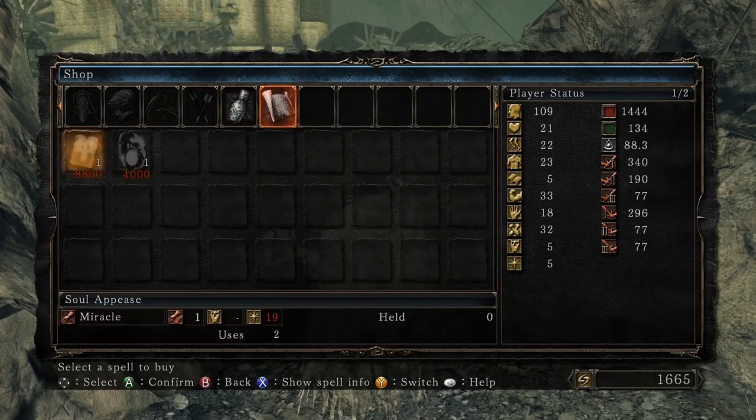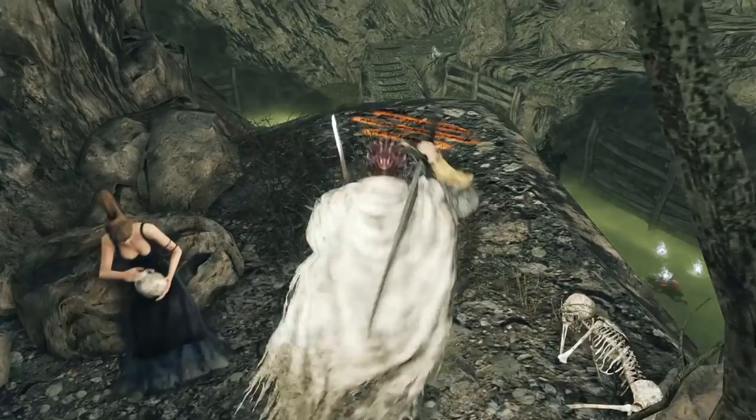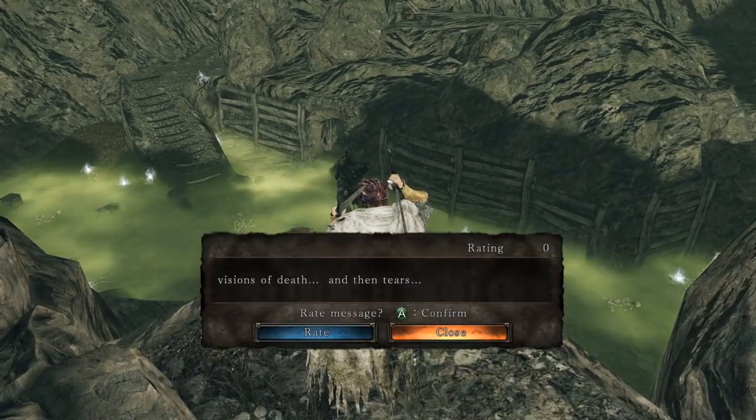Titanite shards, bonfire aesthetic — she basically just has Titanite shards for the moment. So presumably if I buy a bunch from her, she maybe gets better stuff.